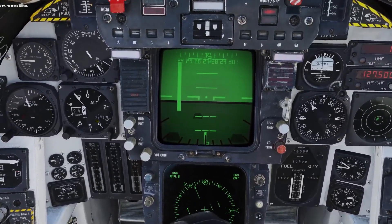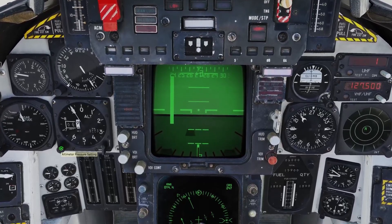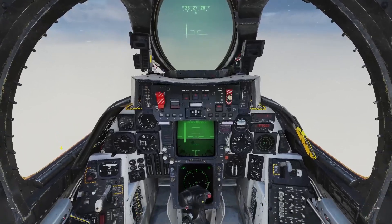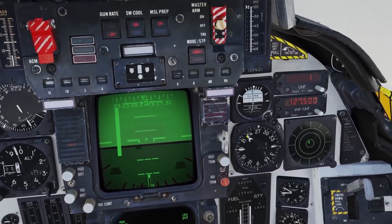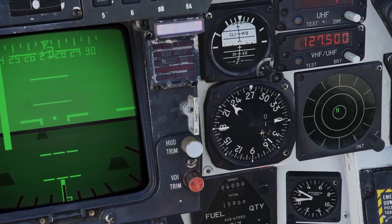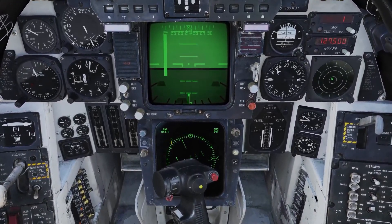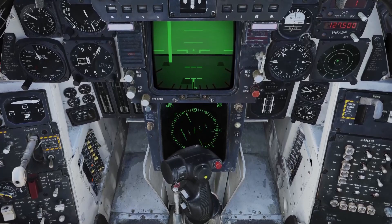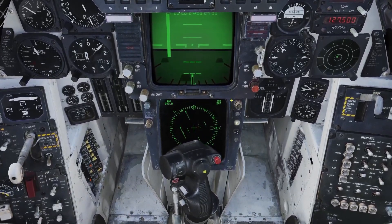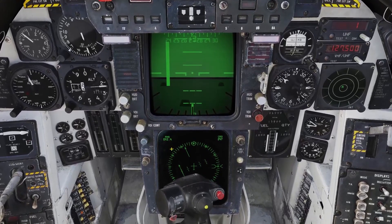I'm going to spin the heading round after ensuring NAV mode is in and TACAN 247. Next I'll tune in the pressure — he says 2993 though we left it at default 2992, but regardless let's spin that over to 2993. With that done, we've got the TACAN tuned in with an arrow pointing towards the ship, currently around 230 degrees for around 14 miles. We see that repeated on the display with the little triangle pointing towards the ship. Over the stick we've got a straight line — this is the BRC, the ship's heading of 247 degrees, not the direction towards the ship.